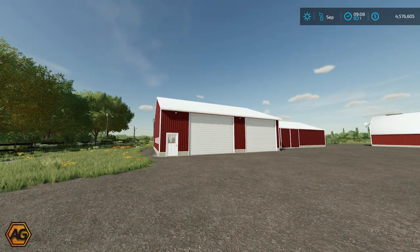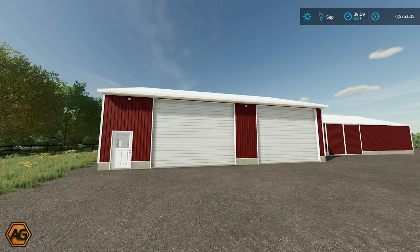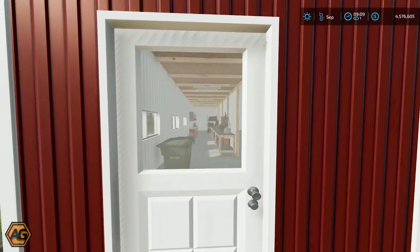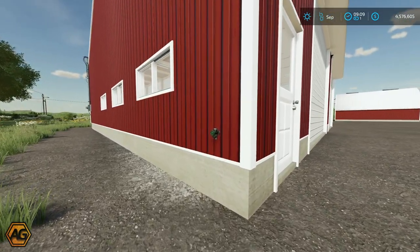We'll start off over here and take a look at the shop. The shop has two main parts - the workshop on the left and the cold store on the right. We'll come in through the person door. I love the textures, the quality and detail to these - the attention to detail everywhere.